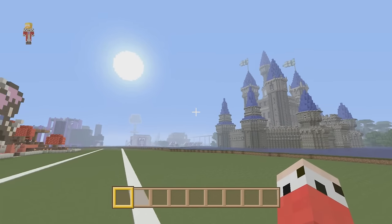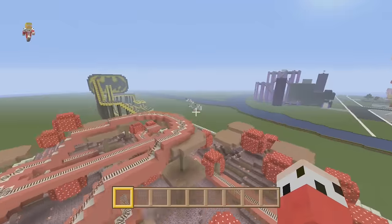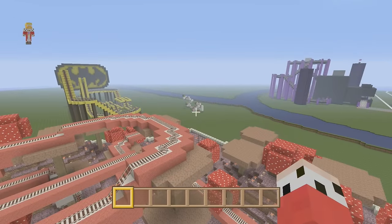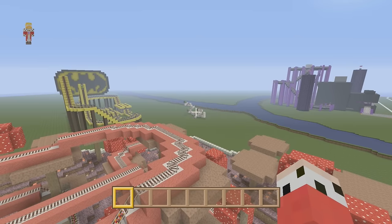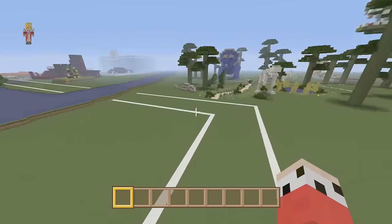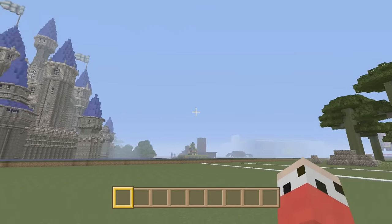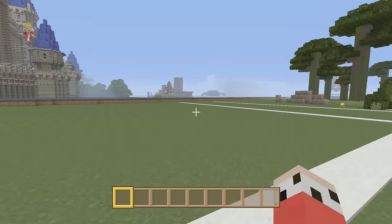Welcome back to another episode of Let's Build a Theme Park. Remember a couple of episodes ago, we were playing around with the ideas of using slime blocks to propel ourselves around a ride. Our experiment used a minecart itself that we sat in. Well, I want to do a ride here that doesn't use a minecart — that we just stand still and get shot and flung around the whole ride.